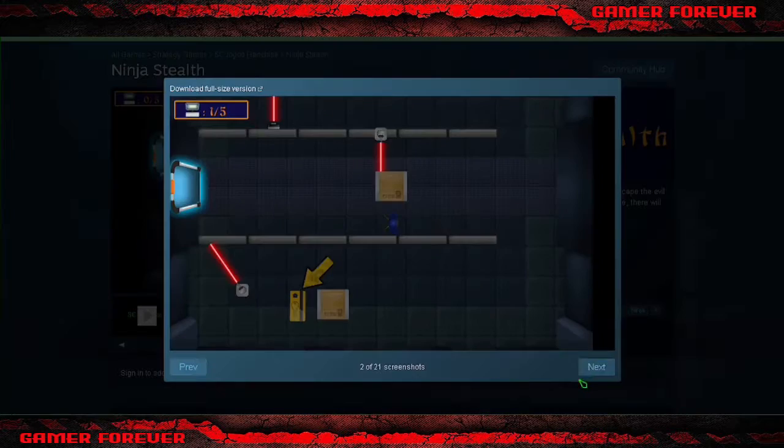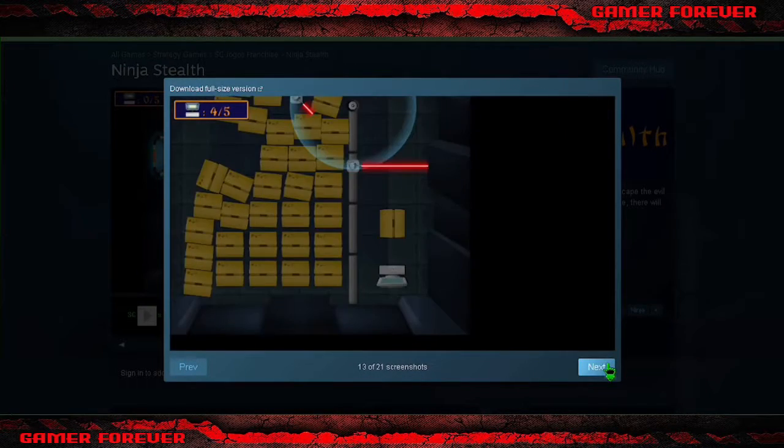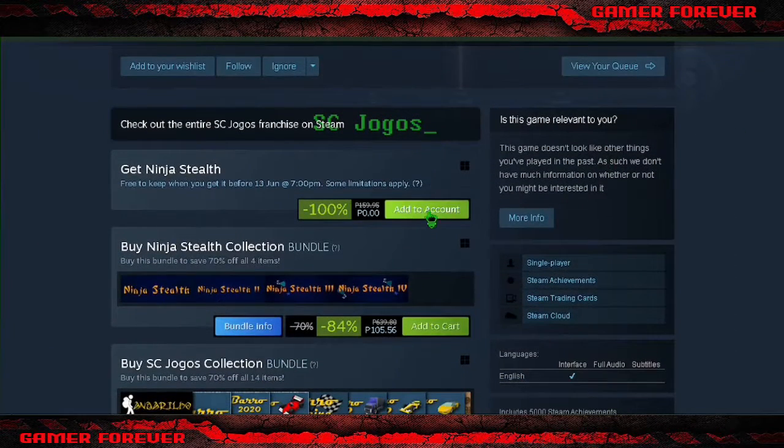Ninja Stealth — evade the guards and the defenses to escape the evil facility in this click-and-play stealth game. They will be difficult on your path, young Padawan.